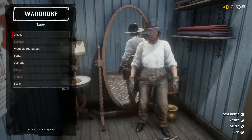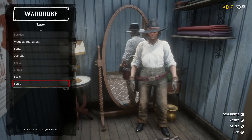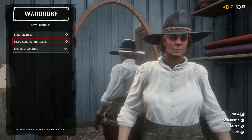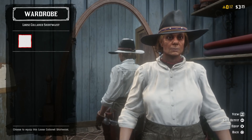Once you've done that, back out of this section and make your way back into the shirts. Apply the shirt called the loose coloured shirt waist. As you can see on this shirt, the collar is slightly open — normally on this shirt you cannot open the collar, so this is the effect of the modification we just applied.